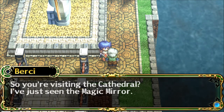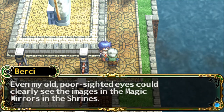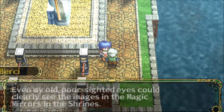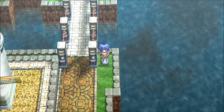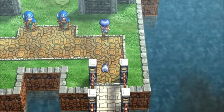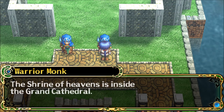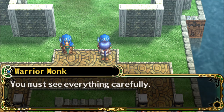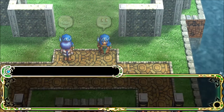Bercy says, 'So you're visiting the cathedral? I've just seen the magic mirror. I've seen the mirrors at five shrines — the magic mirrors are truly wondrous. Even my old poor-sighted eyes could clearly see the images in the magic mirrors in the shrine.' Is this the way to the... I guess this is it. Warrior Monk says, 'We appreciate your coming here, pilgrims. The Shrine of Heavens is inside the Grand Cathedral. You can only visit the Grand Cathedral once — it's been the rule since this cathedral was built. You must see everything carefully.'